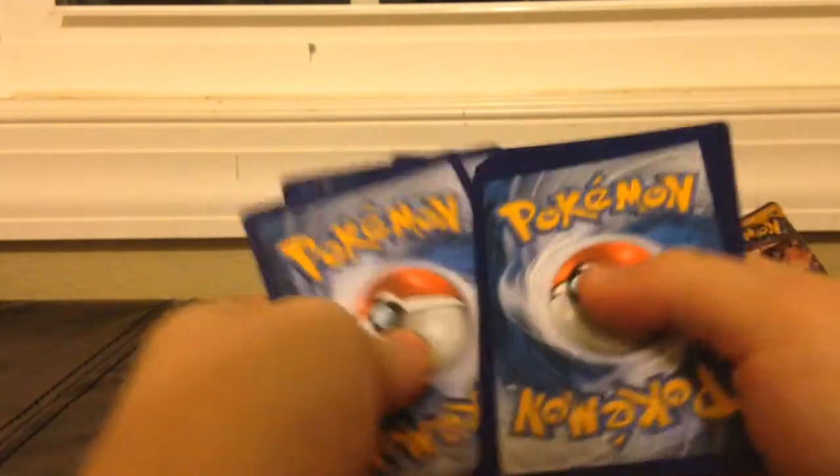This one broke really easy — the pack came open easily. Usually they're tough, like this one you can't get open. Let's see if we can get this one open. There we go. I'm hoping to get like an EX or a Mega. Hopefully we can get a Charizard — I really want a Charizard. Here's a code for you guys.